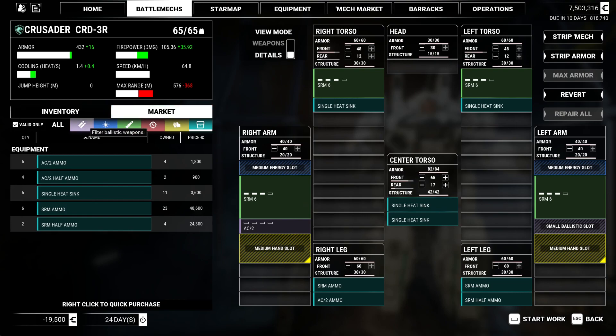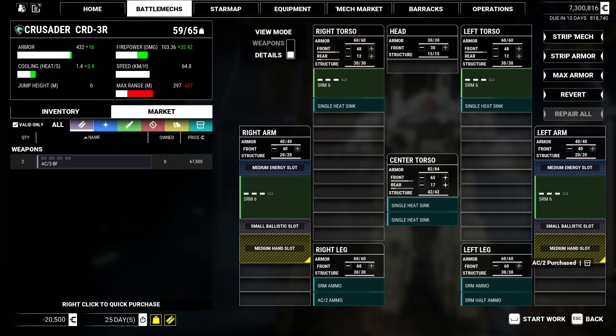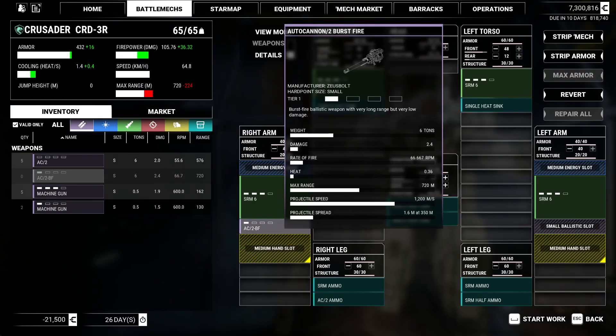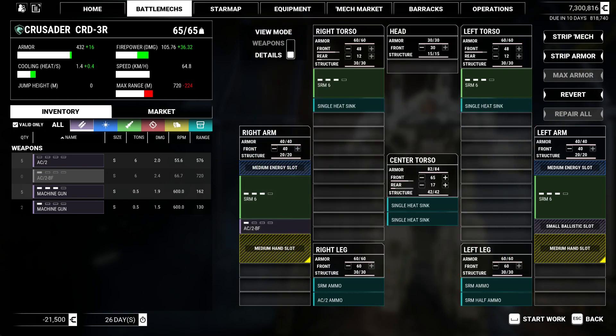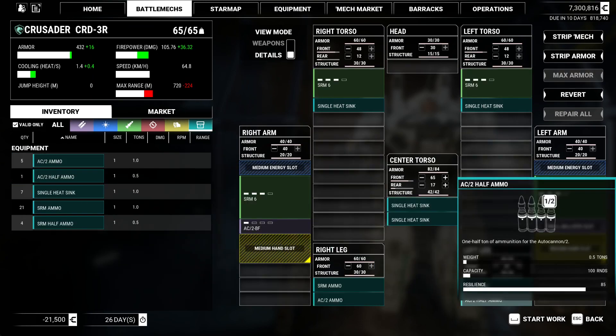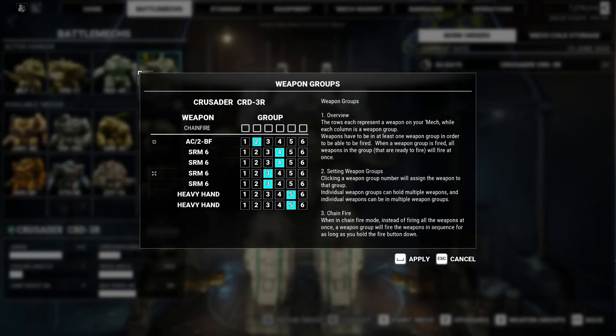I wonder if I can get a better autocannon. I can get a two burst fire. The range goes down a bit — 700. That's fine, we're going to get in there and mix it up. One bin is enough — let's put a bin and a half, two bins of SRM. Let's check our weapons groups. We'll put the burst fire on one, an alpha on two, and chain fire on three. That way we can manage our heat if we need to.